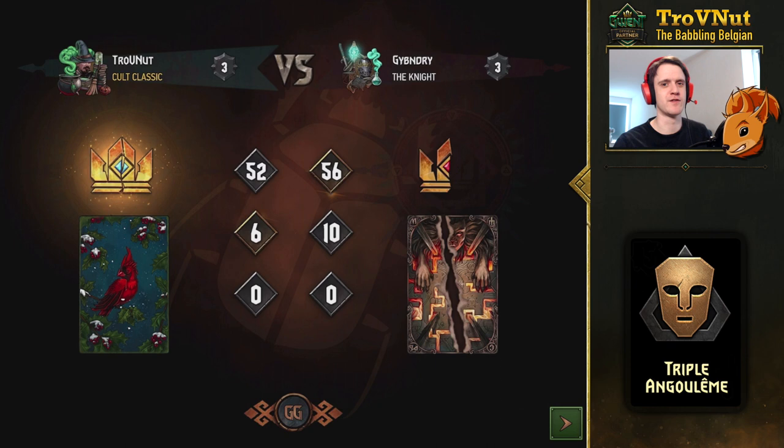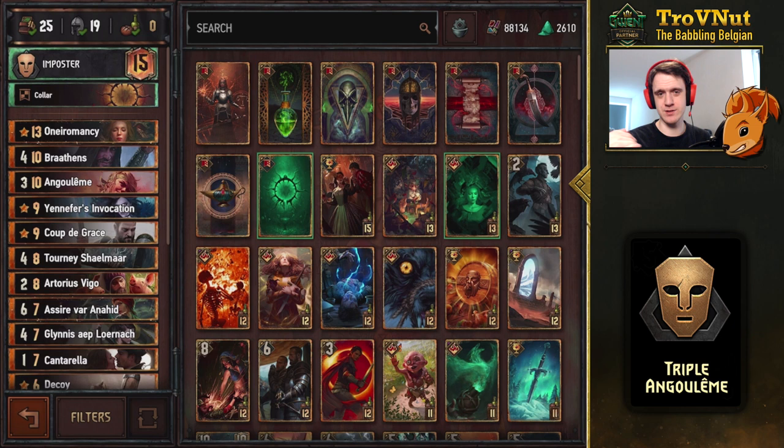At that point I used Coup de Grace to destroy that Angoulême, get Masquerade Ball again on my side, and basically had a double Ball in the same round. My opponent forfeited — well, they just closed the connection. It's a really great example of how strong this deck can be. Even though it is a bit meme-y, it's really, really fun to play. So yeah, let's take a look at the deck one more time. You can check the link in the description to the PlayGwent website with a description of how best to play it.